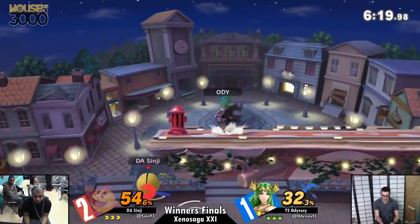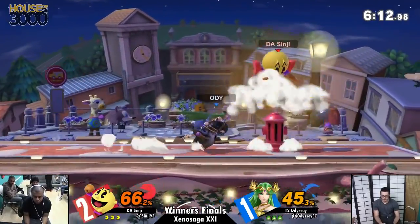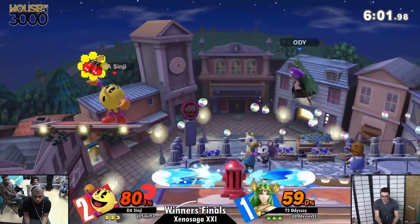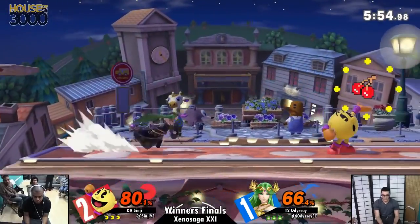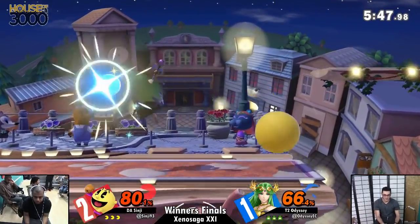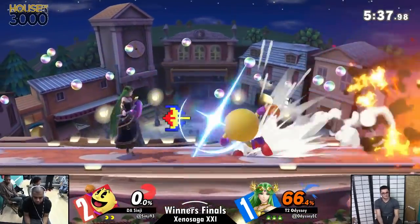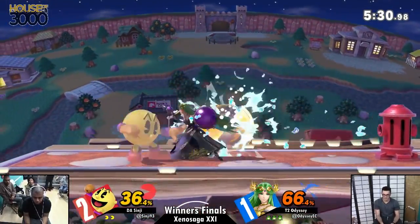Odyssey able to find a couple back airs. You just gotta chill though — stuff like running into projectiles is bound to happen when you're fighting Sinji. That's 100 percent his job and he's so good at it. Auto reticle is in most situations a great tool just for pressing the envelope and getting a response out of your opponent — but not so much against Pac-Man, because standing still for a little bit isn't something you want to do with the fire hydrant and bonus fruit coming at you. Odyssey's looking for responses and finding them.